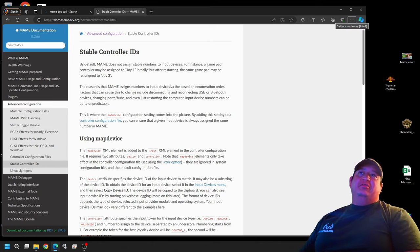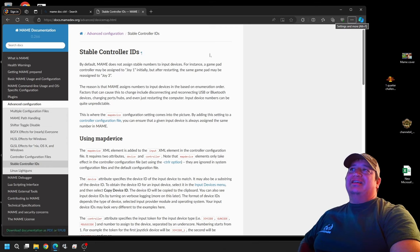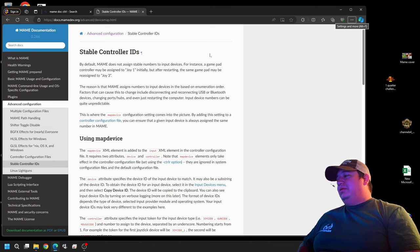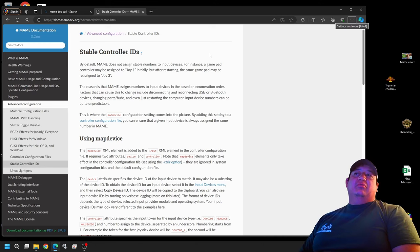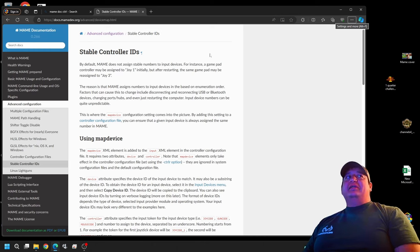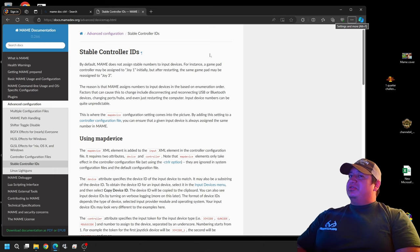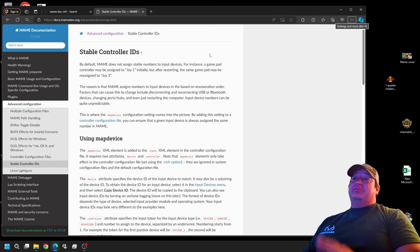Today we're going to go over the stable controller IDs, also known as the CTRLR file. It's very important and something I really should have touched on in the previous video where we set up MAME. What this does is keep your joysticks and controllers in a stable position so player one is always player one and player two is always player two. If you're going three or four players and constantly plugging in controllers, this is very important to do.